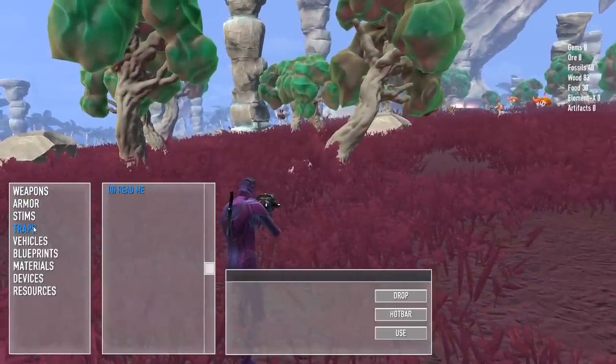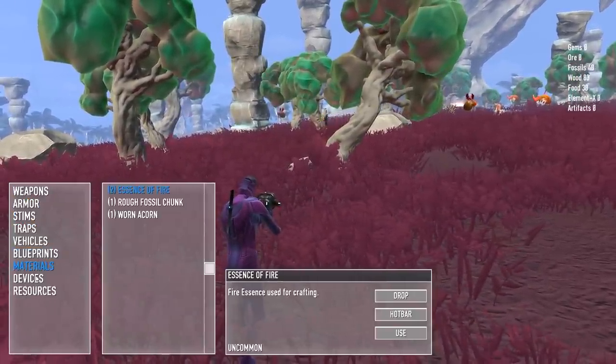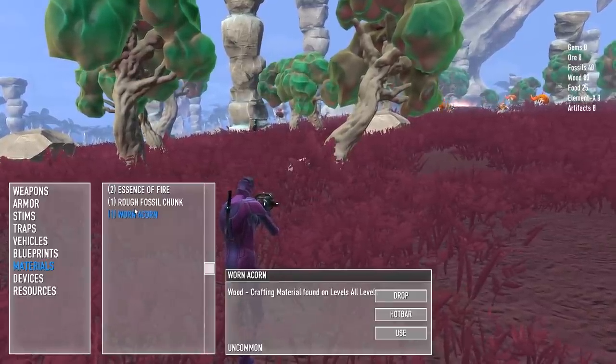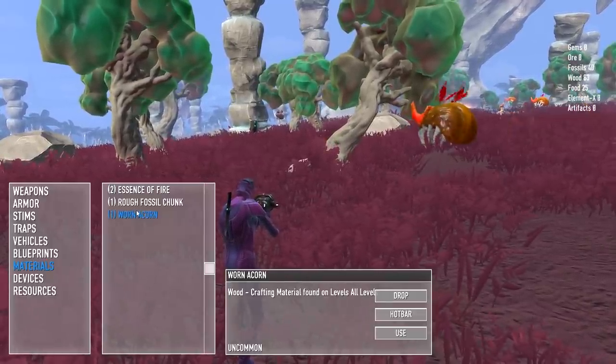Let's see what we've got. Materials: essence of fire, rough fossil chunk, and a worn acorn — crafty material found on all levels.